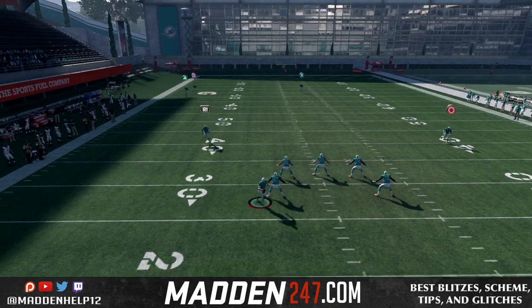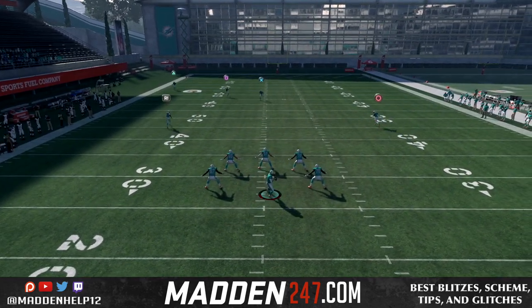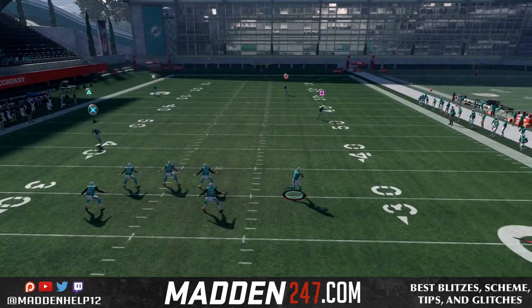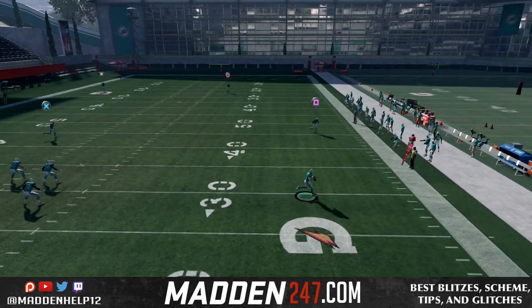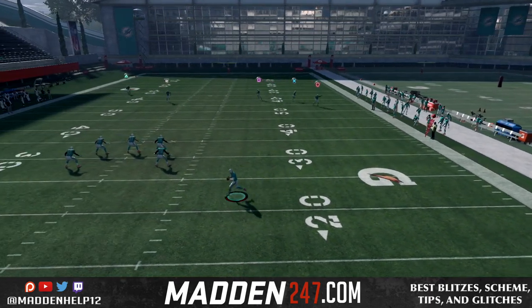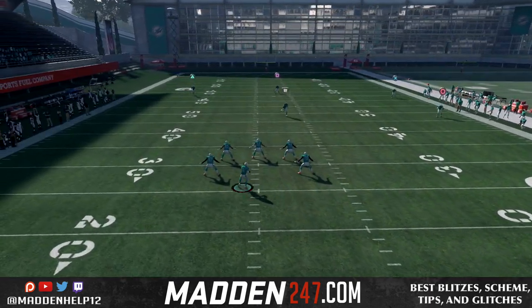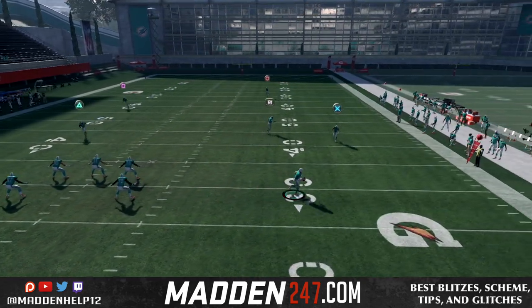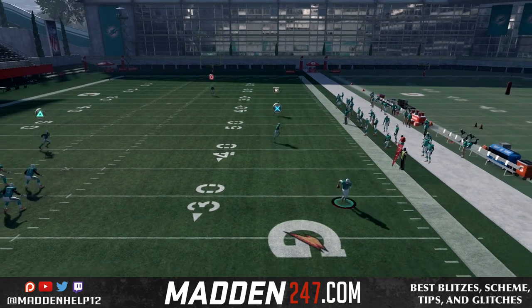What this means is that whenever you're in the pocket, unless you're really scrambling to get away from a defender and you just want to step up and scramble, I suggest just tapping R2 because we can maneuver better with the quarterback. So don't hold it down unless you need to get out of traffic or if you're trying to escape from a defender.